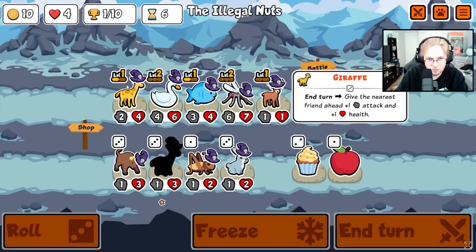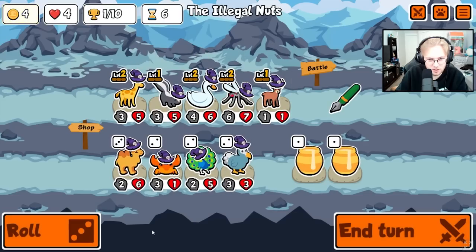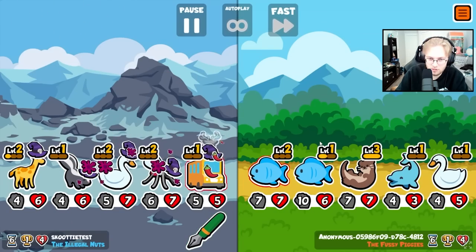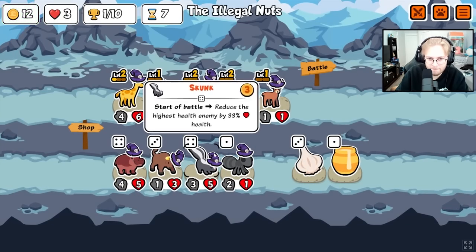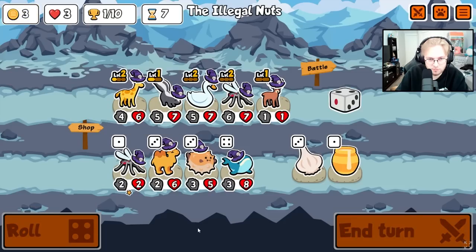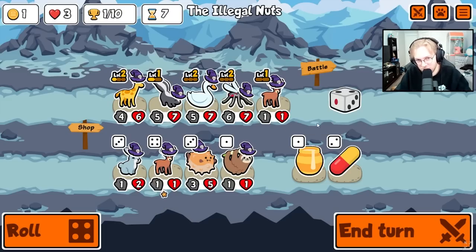Giraffe. I think we scale a swan and a skunk. Level three giraffe could be what we get. Weakness is tough. We'll do dice roll I guess. I haven't found the sloth in probably a month and a half. And also this is on the test server, and also this is on hard mode.